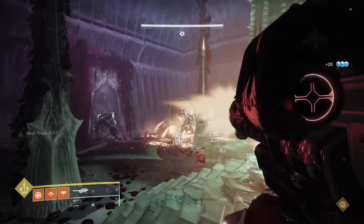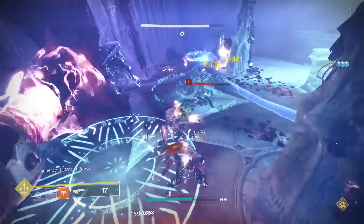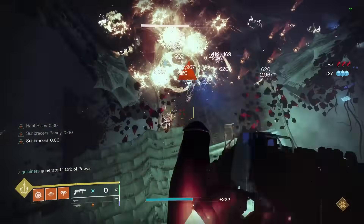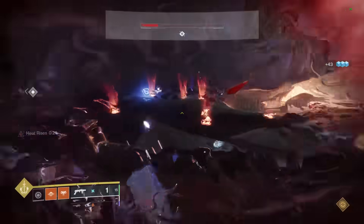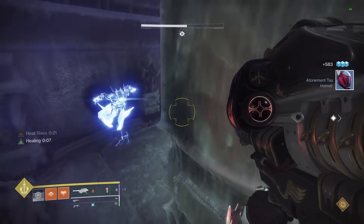I really enjoyed using this build with Witherhorde as well because it was like having another better solar grenade, and it allowed me to generate melee energy when I ran out of Heat Rises by sticking it to an enemy, jumping and waiting for it to die. We also have Phoenix Dive to get us down super quickly if we take a lot of damage in the air and then also give us max health back.